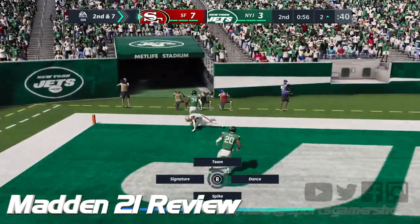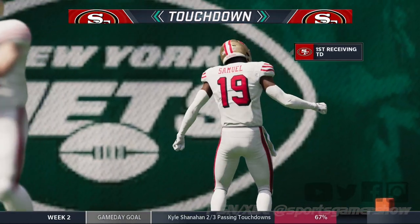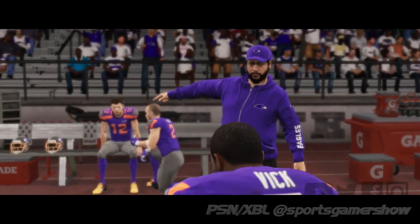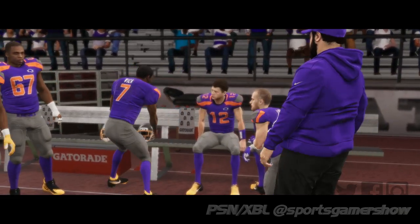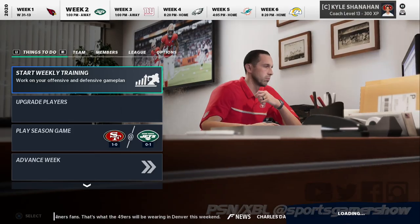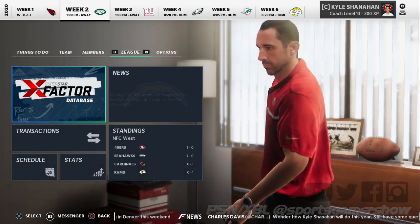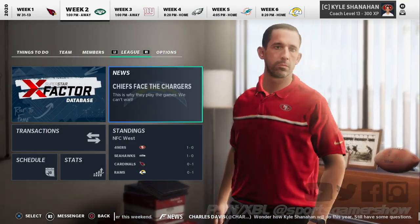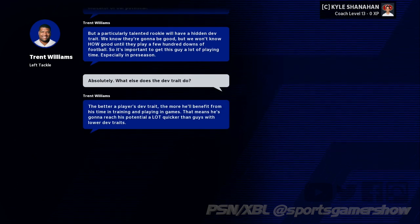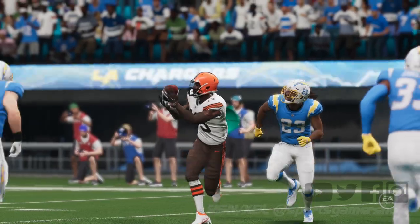EA has been hammered by the Madden community prior to the release of Madden 21 due to a perceived lack of innovation over the past several years. With modes like Madden Ultimate Team and Face of the Franchise being the primary focus, other modes and features have been left by the wayside, including Franchise mode — so much so that the hashtags Fix Madden Franchise and NFL Drop EA have trended on Twitter in recent weeks. EA addressed these concerns prior to launch, promising changes in the future. Now that Madden 21 is out, gamers can see if EA lived by their promise.